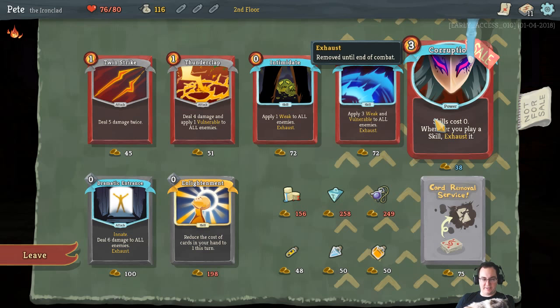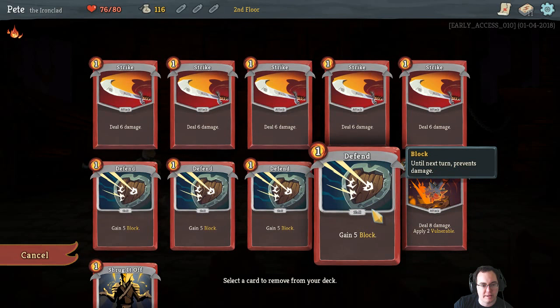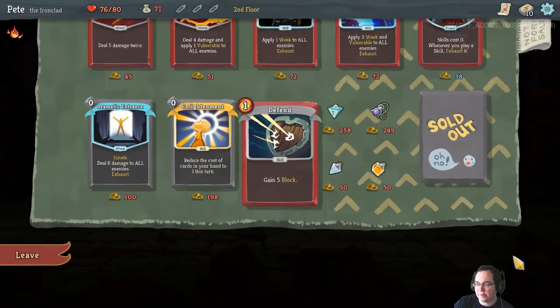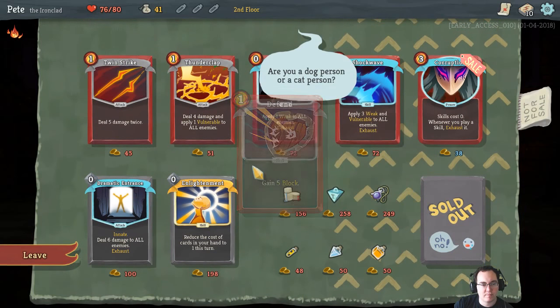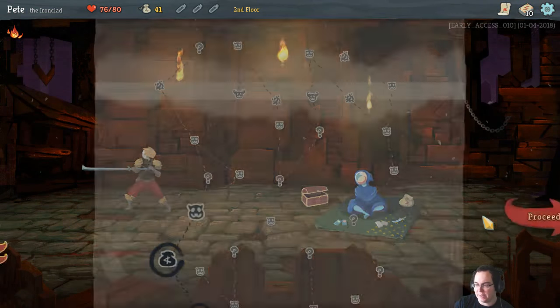The payoff to noisy cat noises is a not particularly happy looking cat being shown on stream. None of these shop cards seem amazing, so I'm going to just toss one of our cards from the deck because that feels worthwhile. We've only got 41 gold left which isn't enough to get anything else, so we'll leave and proceed.